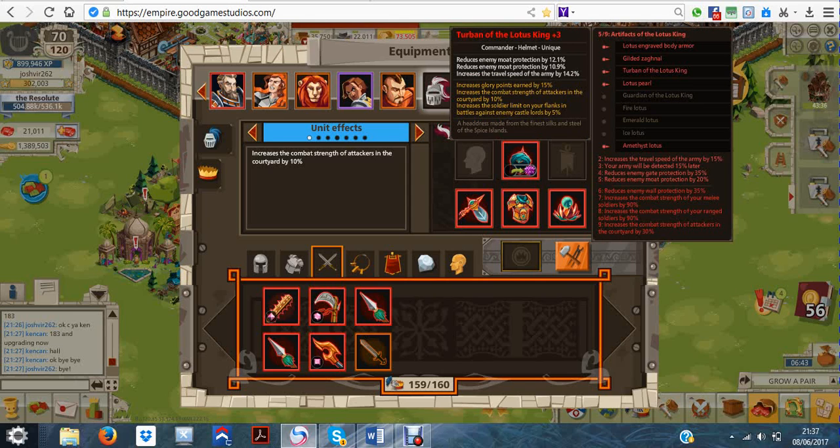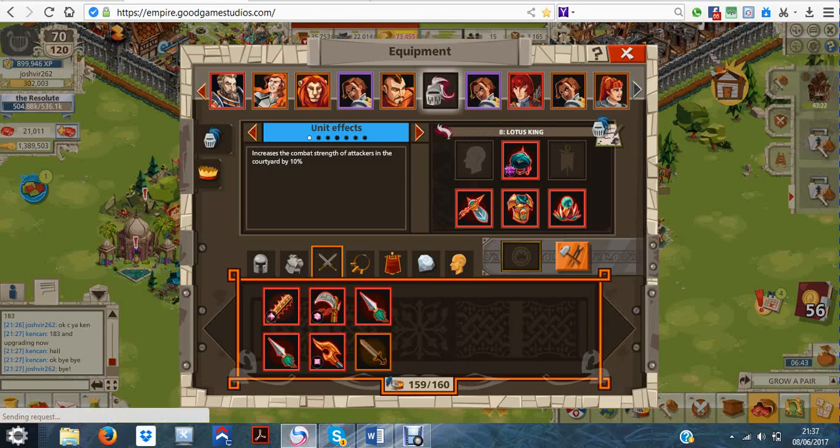The bonuses on the side are 15 speed, 15 late detect, 35 gate, 20 moat. This is a useless set until you get eight or nine pieces with the bonus. At the moment I'm close to my second booster and I'm going to activate it next.